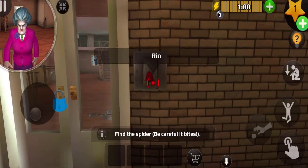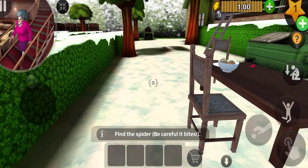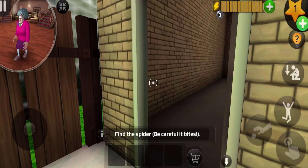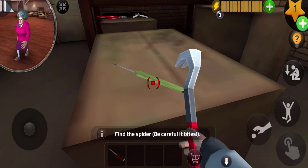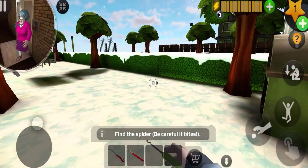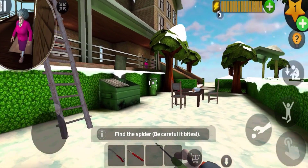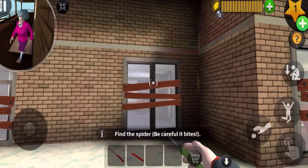We're gonna put the spiders into the book that this teacher is reading, so we have to break into the house first. Let's get a different tool over here. We're gonna go and break into the house — should I go to the main entrance or just go from the second floor?